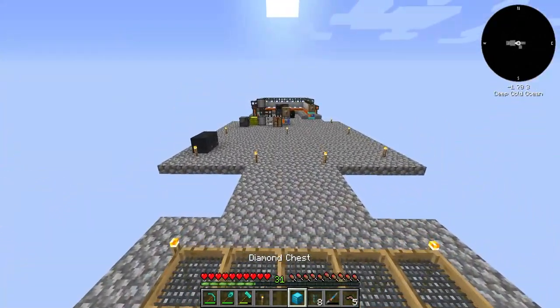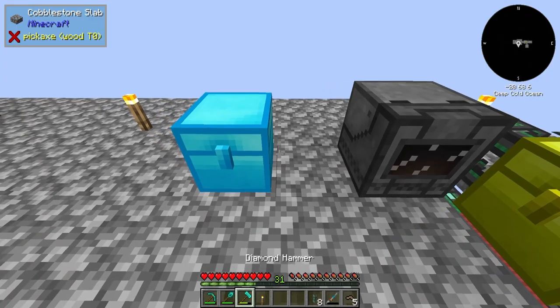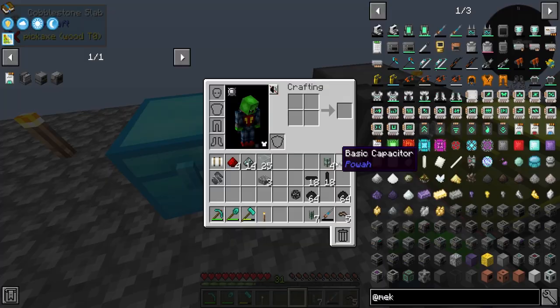Bam — diamond chest. This is where we're going to put all of our processed goods after we get the energized smelter over here, because it's going to start auto-processing that stuff. Very cool.